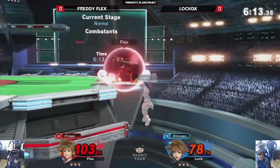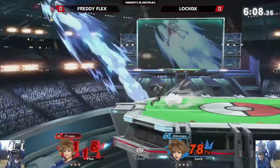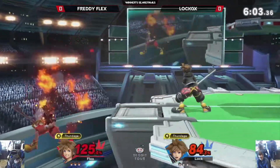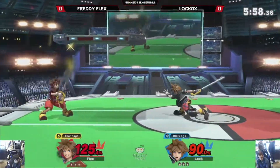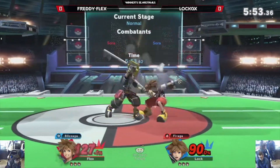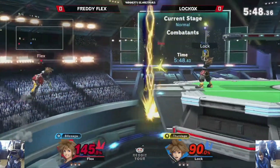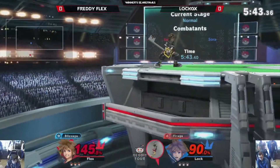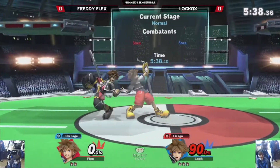You might have seen it on Twitter, you might have seen it everywhere else — the falling fairs, the falling mares. Freddy Flex has got to look for the way back onto the stage. Hit him with the last hit. Lock GX just went for it right there. I'll be honest, I'm not super familiar with the Sora vs. Sora matchup — it's really volatile. He killed himself! This is why you don't use the lock-on function. It's good, but it's horrible.